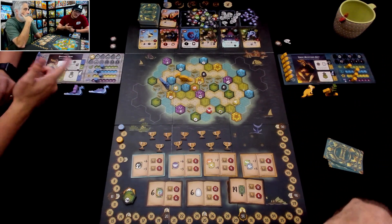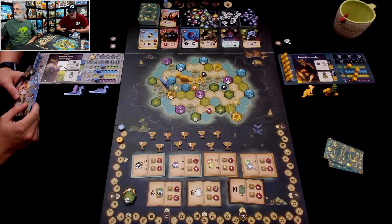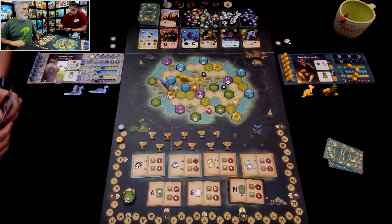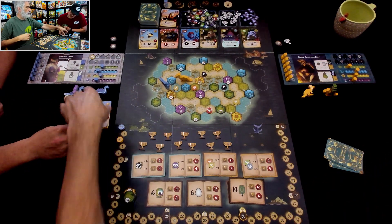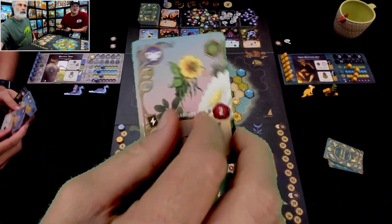My turn — I collected some resources, so now I'm going to try to play some stuff. I'm going to take the play-a-card action, and you can play up to two cards from your hand. I'm going to play... actually, excuse me, not the cloud wharf — the Flora Hopper. I play that one first.